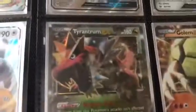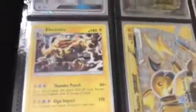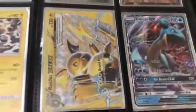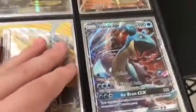We have Golem — not my favorite, but the artwork does look cool. I got an Electivire and I think I got that out of a Sun and Moon pack. My Raichu Break does a lot of damage — 170. My Lapras GX doesn't do nearly as much as my Mega Charizard.